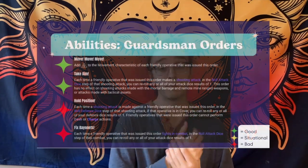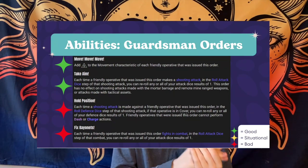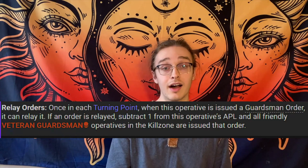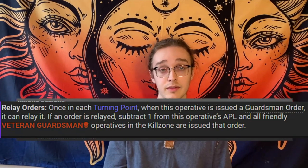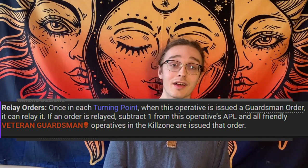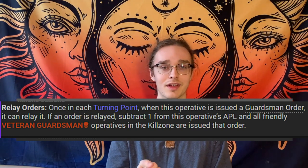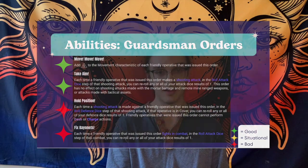Speaking of guardsman orders, there are four orders the guardsmen can take and issue throughout the game. This begins with your sergeant, and when he dies, it goes to your confidant. This is a six-inch range from whoever has taken command. Your comms can give out orders to your whole team for minus one APL to that comms, so keep that in mind when positioning. Whoever is issuing orders needs to be within six inches of the comms for it to go to your entire team. The best orders are Move Move Move and Take Aim.